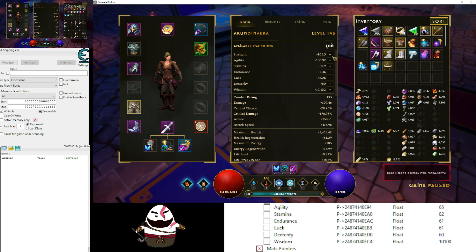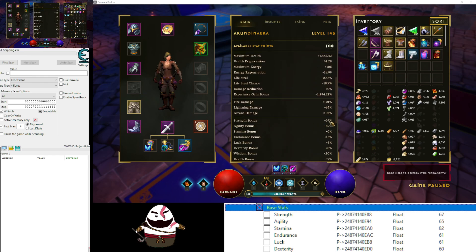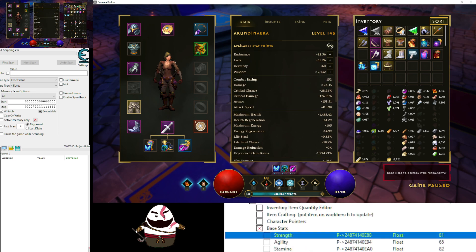Next we're gonna go to the base stat. These are the base numbers — as you can see I have like 105 strength here. The base stat is just the base number; it's not adding in any additional modifiers. I do have a strength bonus of 39 percent, so my strength has extra modifiers, and the base is only 67. Let me change it to 80, add one point in there, and you can see it increased a lot.